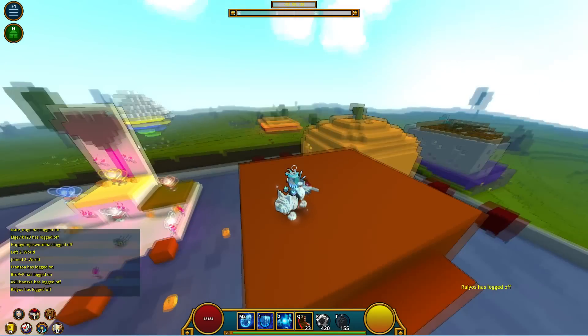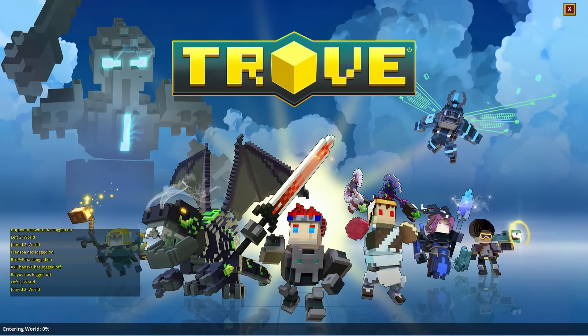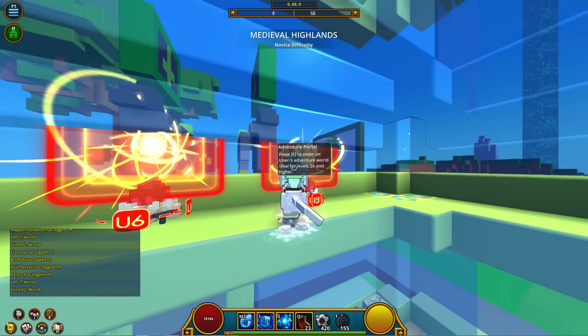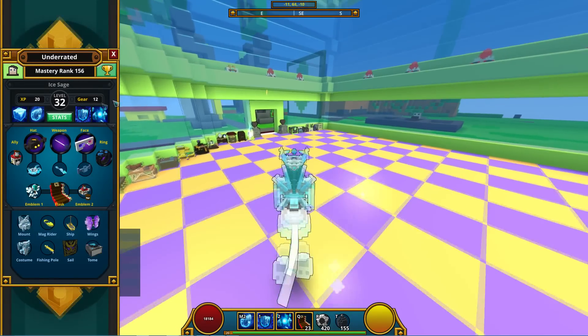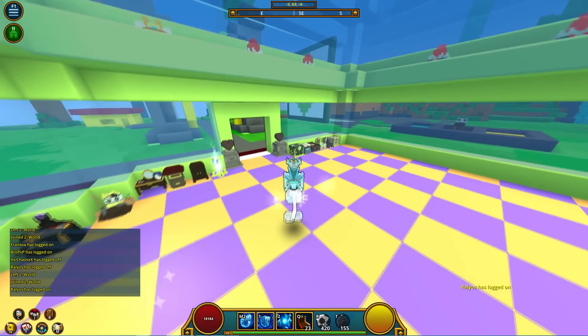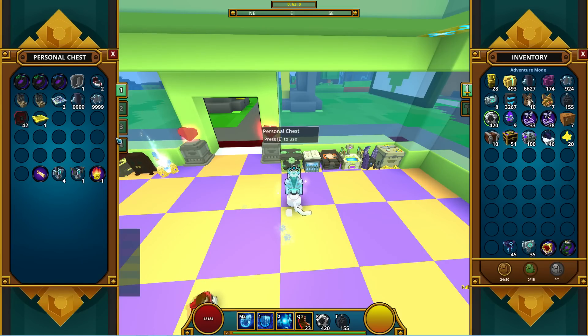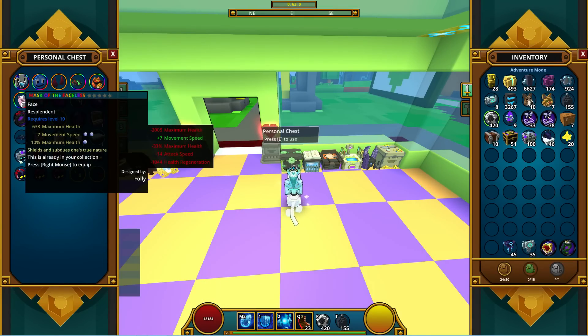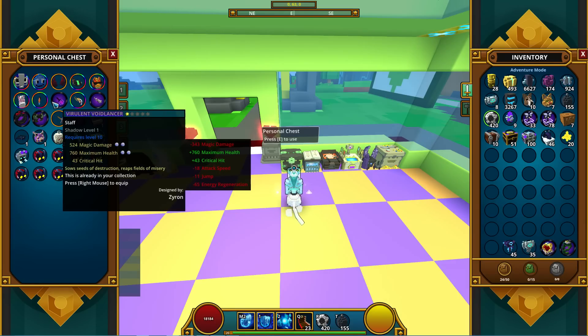Moving on to game updates — let's go to the club world. Critical hit now replaces the knockback stat on items. Every piece of equipment could roll knockback on the third slot — I'm pretty sure the face and hat can too, though I haven't confirmed it. You can see this weapon now has Critical Hit on the third stat because that used to be Knockback before the patch. There's no more Knockback stat.